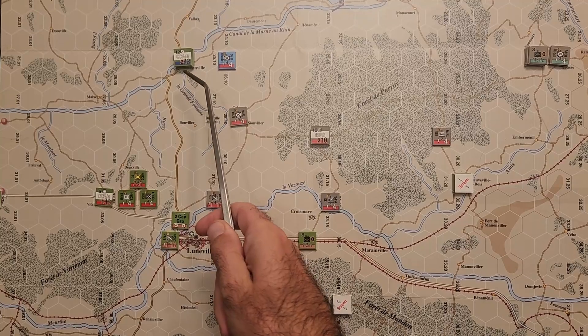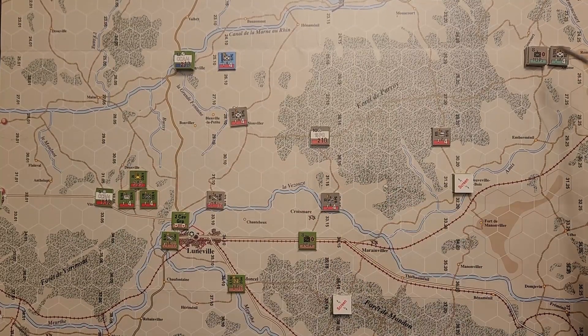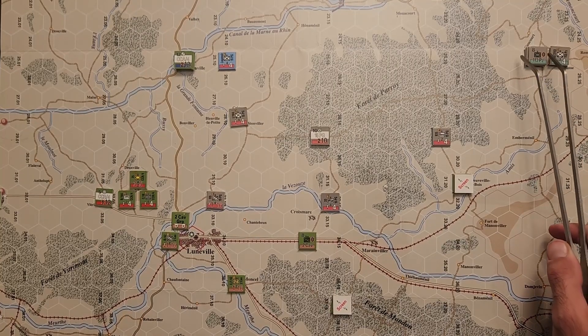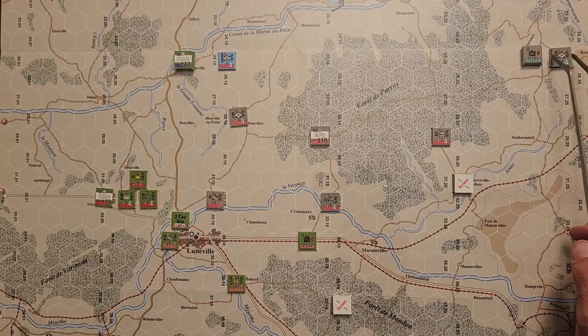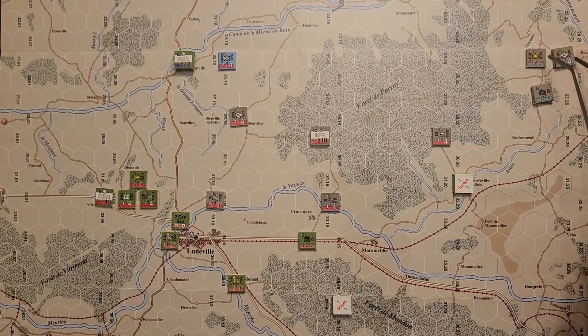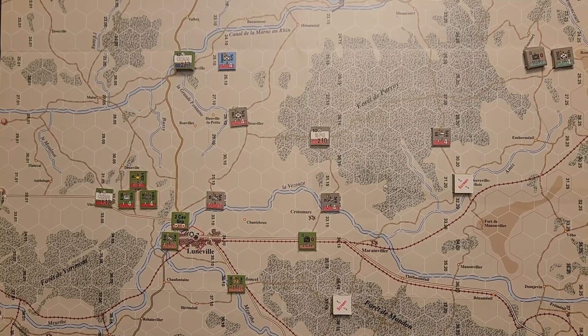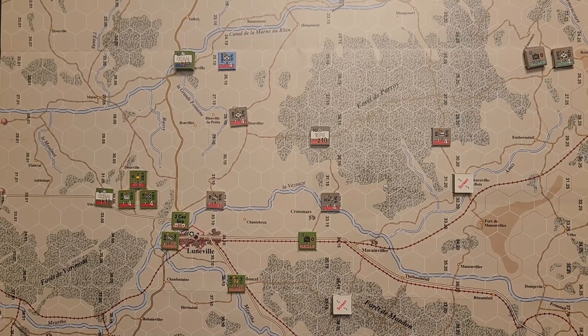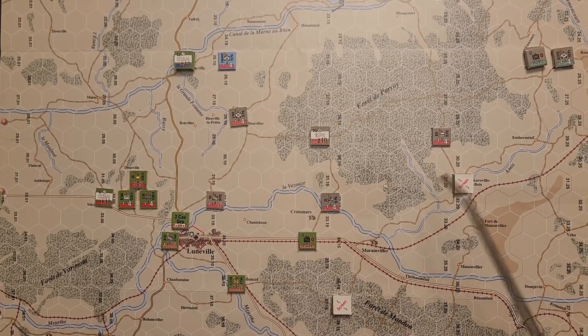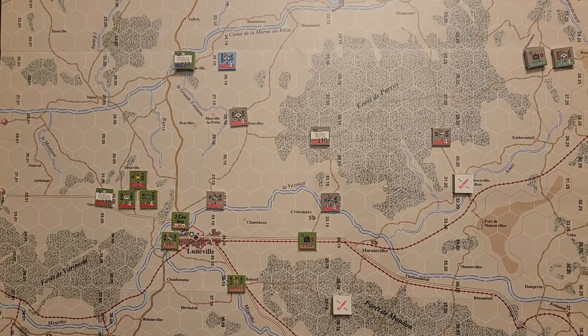Up here in the north, Combat Command A is coming in on the canal — that's the northern limit of this scenario. Over here we have the 113th Panzer Brigade with the 1st Battalion of the 130th Panzer Regiment, with a 5 AV factor, action rating of 3, and range of 3 — really good for engagements. The Americans are going to have a hard time countering that in the open. The Germans also have the 15th Panzer Grenadier Division set up around the forest preventing an American counterattack against the rear of the Panzer Brigades.